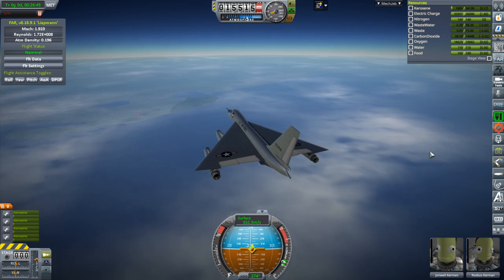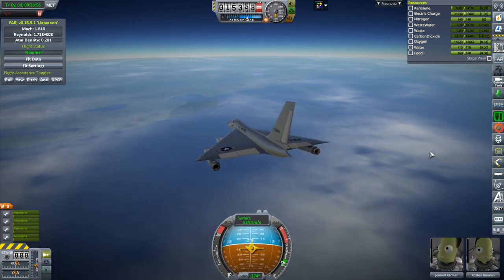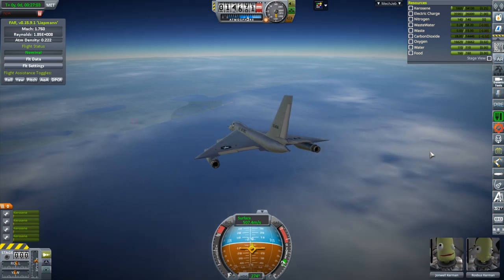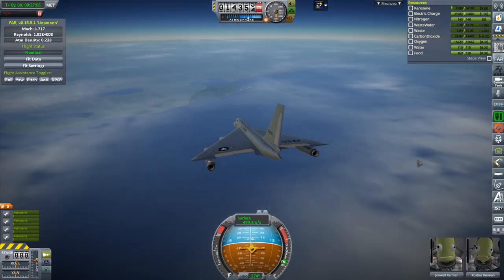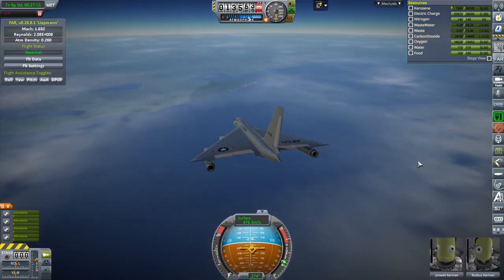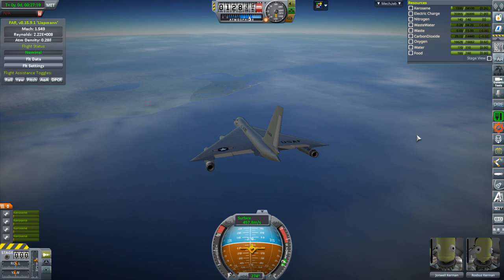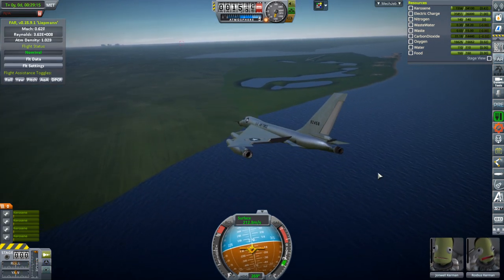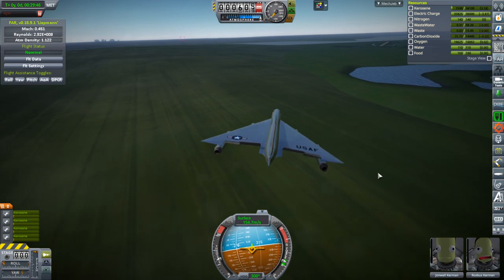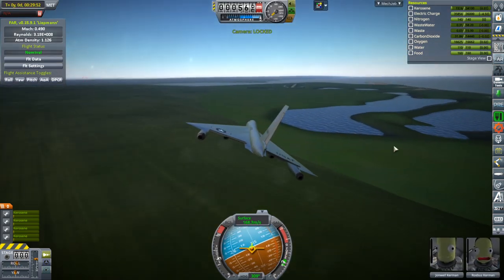If we completely throttle down, the drag is such that the plane slows down rather quickly. It's not like I made it super powered or anything. In fact even at this descent angle it's still decreasing in speed, which is amazing really. Despite the sound, the engines are actually on idle — you can see kerosene is still being consumed. Continuing to slow down and line up. I'm having trouble pulling up.